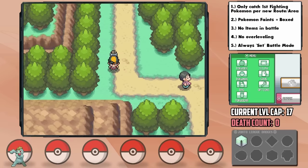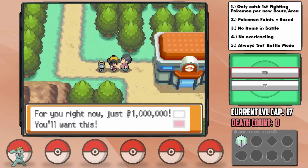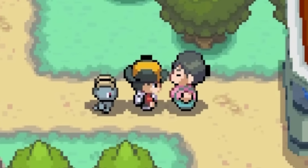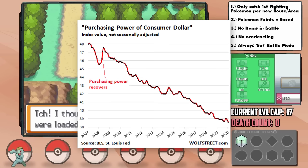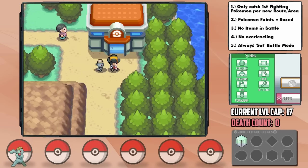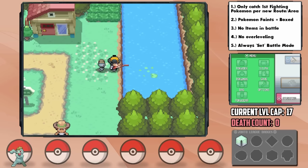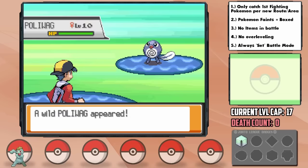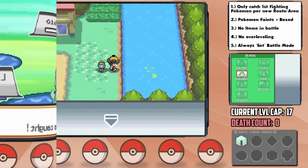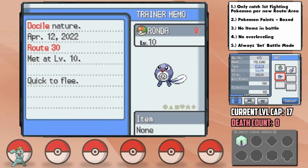On our way to Azalea, we run into a guy who offers us a $1,000,000 Slowpoke tail, and when we politely decline, he says, 'And I thought kids these days were loaded.' We are dying out here — we have to rely on freebies just to get by. Speaking of which, in the Pokémon Center a man gives us an Old Rod which unlocks our next encounter. If we go back to Route 30, we can fish for none other than a Poliwag, which will eventually evolve into a Fighting type. We catch it in a Lure Ball and name her Ronda, and Ronda has a docile nature, which is neutral. Since it's not a Fighting type, we won't use it in battle yet.